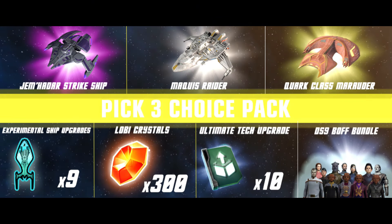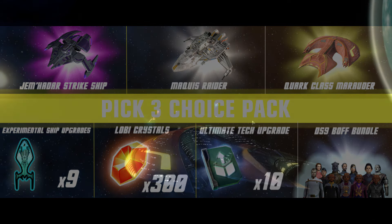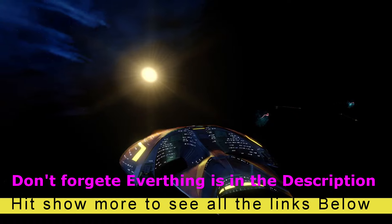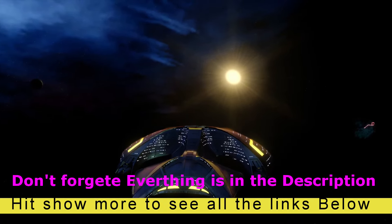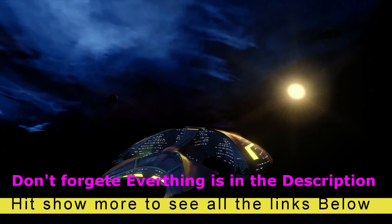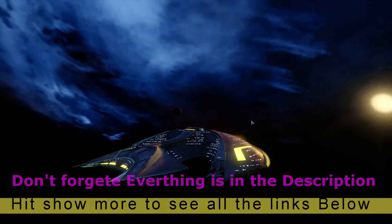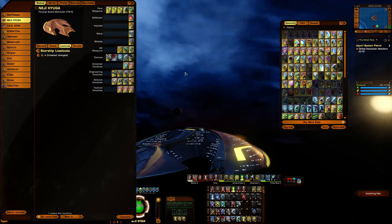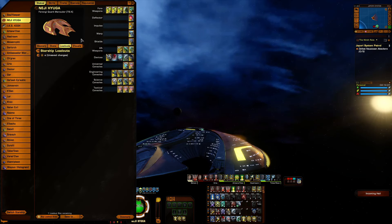Mud's Market and the three ships they're offering today — we're going to cover the Quark class Miracle Worker Marauder, because that's what it is. All the gear we talk about will be in the description below including links to the wiki pages. First thing off the jump, I gotta tell you this ship was mad fun to fly.